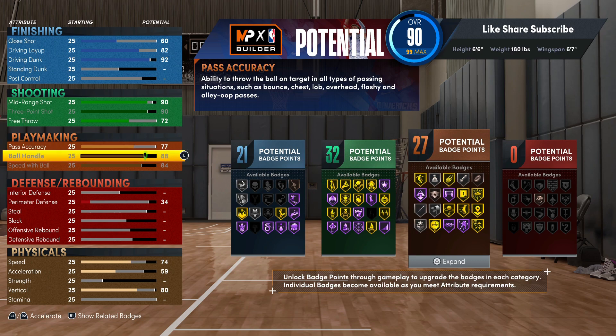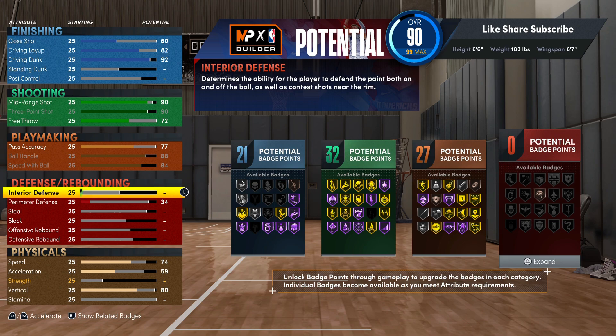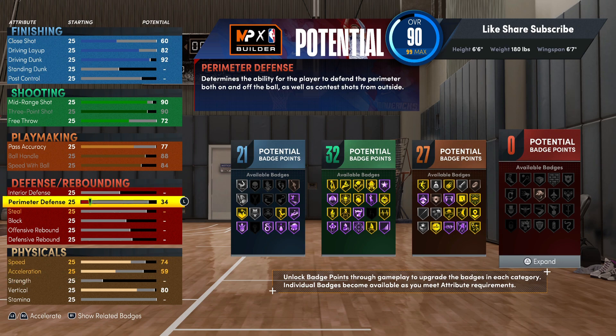Put your pass accuracy up to 27. With 27 playmaking badges at 77, that's literally the most playmaking badges you can get on this build without changing the name. It's really crazy because you got overpowered shooting and then your playmaking too — you can get ankle breakers, get stuns off the hall of fame tight handles, and they can't steal the ball from you.